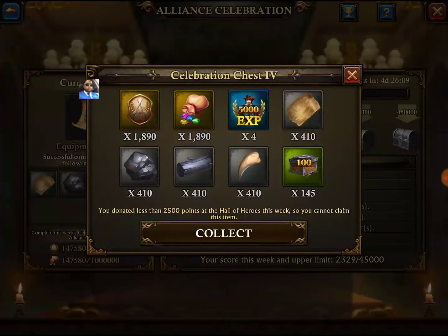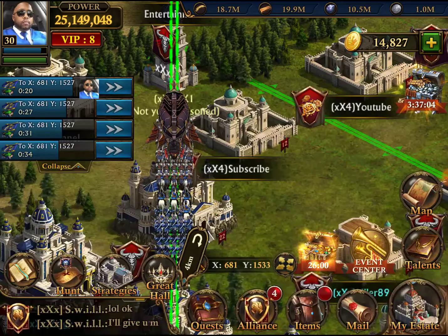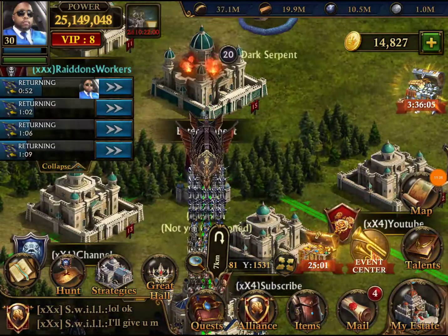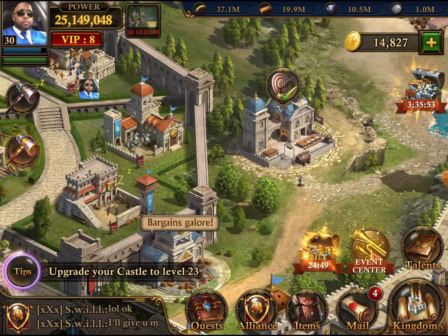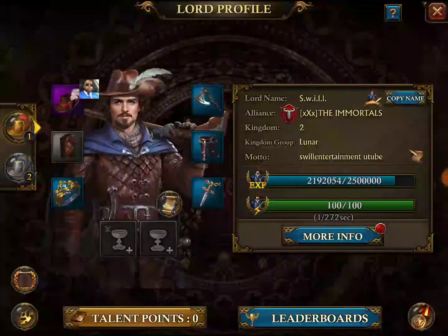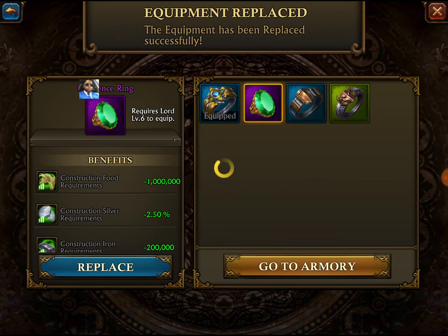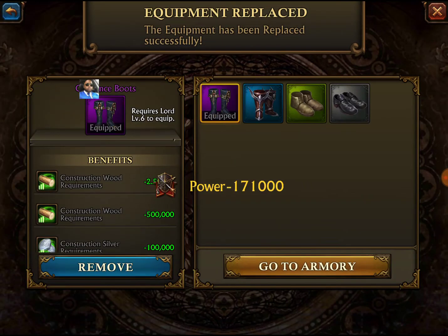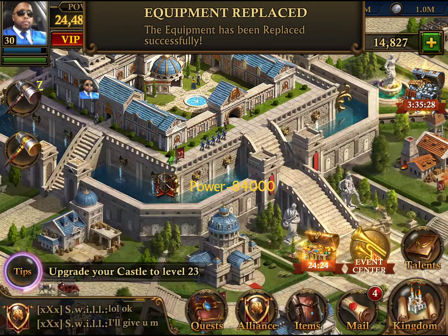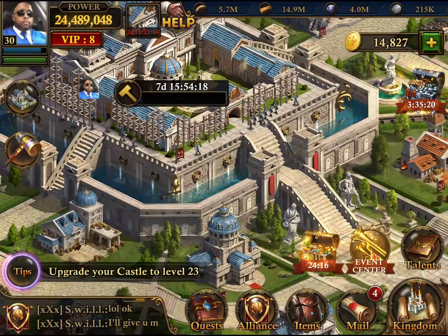Let's knock out this alliance celebration. I think we have enough food right now — I think we're golden. Let me double check it all out. I think we're solid. Let me change my gear — I'll use my opulence set. It's still decent, better than nothing, and it's gonna reduce all the resources needed for upgrade. All right — boom, upgrade! Seven days, oh god. Let's go ahead and do that — boom, there you go guys, castle 23 cooking!